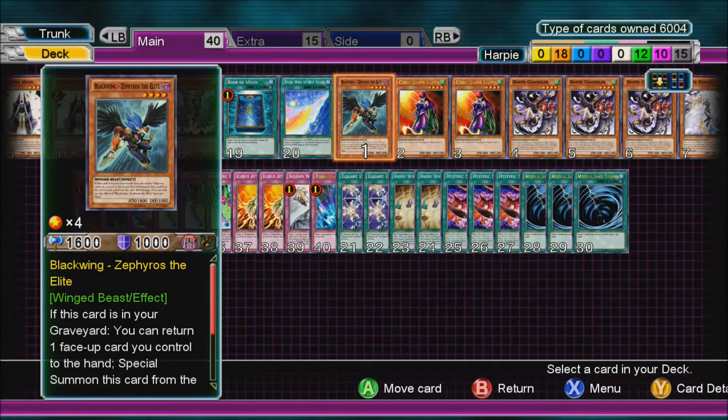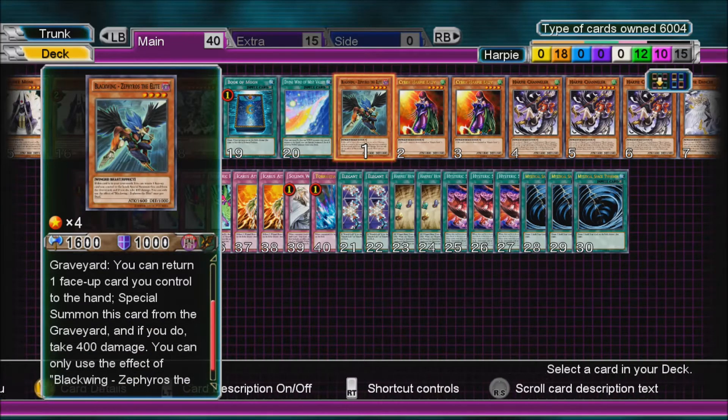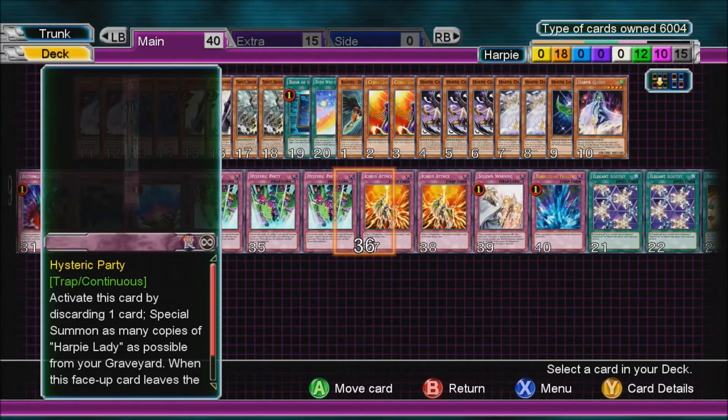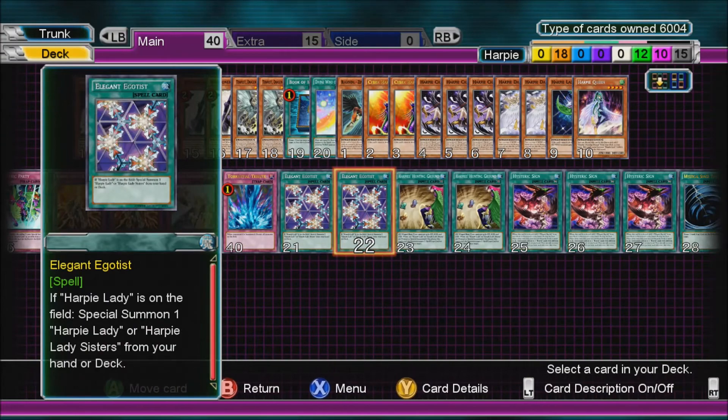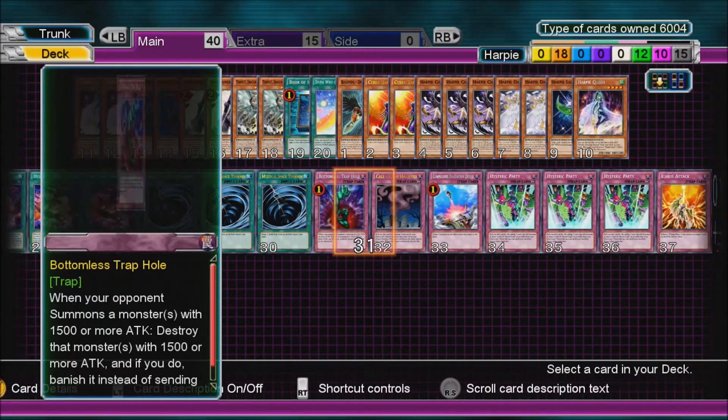Blackwing Zephyrus - here's a card which is used in different combinations. Return a face-up card you control to the hand to special summon it. If you do, you take 400 damage, once per turn. So you've got a lot of face-up cards - you can use Harpy's Hunting Ground, or anything else really, even your MST or your Continuous Spell - they're face-up cards.